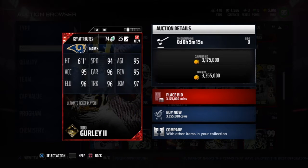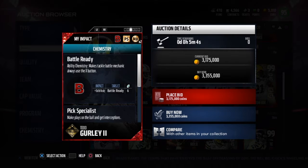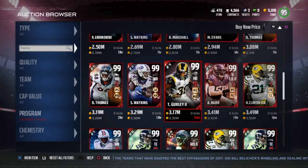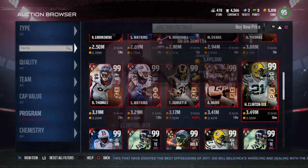Also at halfback we have a 99 Todd Gurley. He has 94 speed, 6 foot 1, 95 agility, 95 acceleration, 96 carry, 95 ball carry vision, 97 juke, 96 truck, and 96 elusiveness. Battle Ready chemistry, Pick Specialist, and Mobile Blocker — three great chemistries.